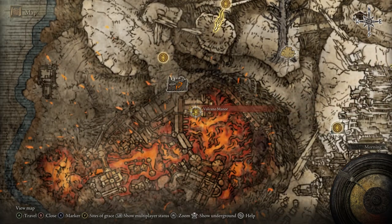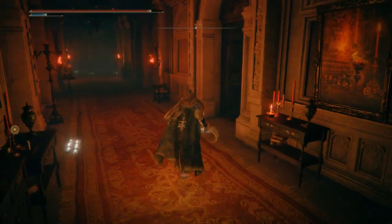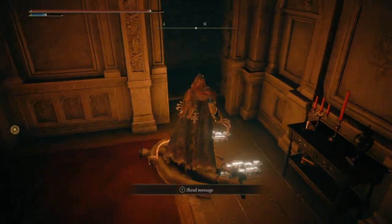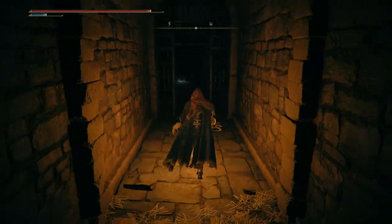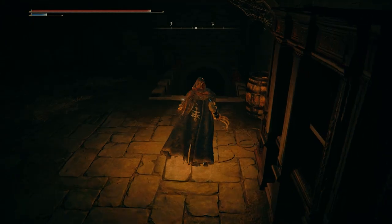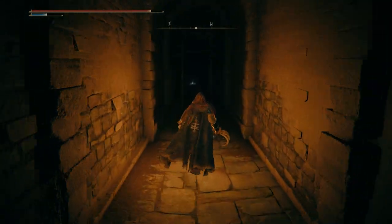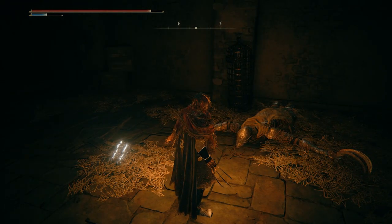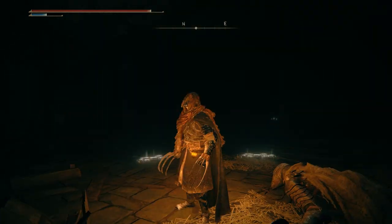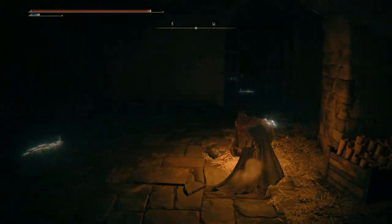In the Volcano Manor there will be a grace just inside. You can talk to some NPCs here, and you'll need to speak to this NPC to get the key for the door we need to enter. Get the key, head down this corridor, open the first door on the right, and roll at the wall - this will open up. There are some snake snails down here that can poison you, so be careful. Wipe those out and just ahead will be a staircase going down, where there'll be a Bloodhound mini-boss.